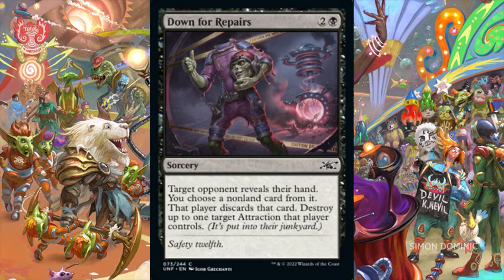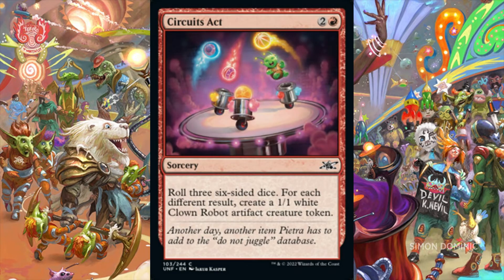Down for Repairs is a sorcery for 2 and 1 black mana. Target an opponent reveals their hand, we choose a non-land card from it, and that player discards it. Then we destroy up to one target attraction that player controls. If we know one or more of our opponents are planning to play with an attraction deck, then this is a great mono-black card to include in our deck. Circuits Act is a sorcery for 2 and 1 red mana. We roll 3 six-sided dice. For each different result, we create a 1/1 white clown robot artifact creature token. We could end up with 3 artifact creature tokens for 3 mana, and in decks that care about creatures, artifacts, or tokens, a potential 1-for-1 mana spent is a very solid return.